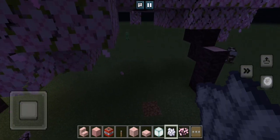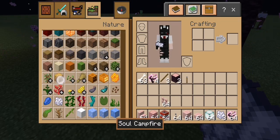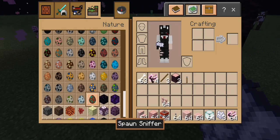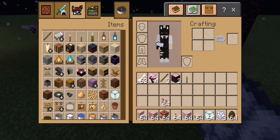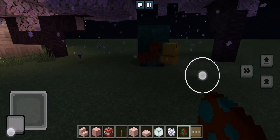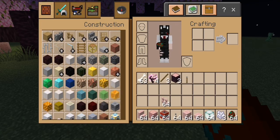This is a 1.20 build and it's gonna be fire. And then I need a sniffer spawner egg. And this sniffer is gonna be sitting under those trees. I'm not sure what's going right now, I don't know why.